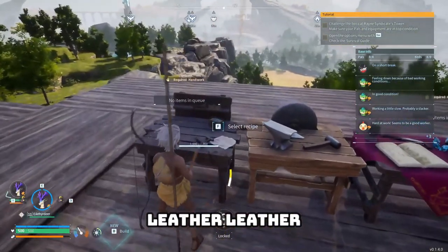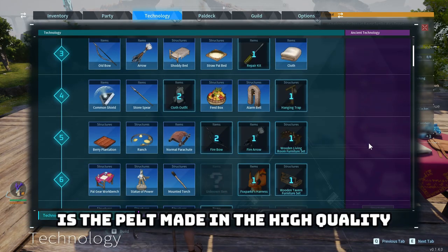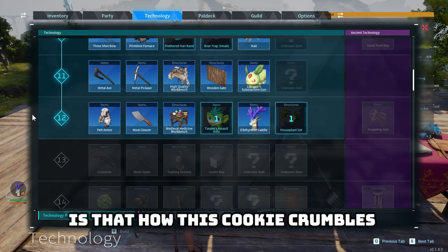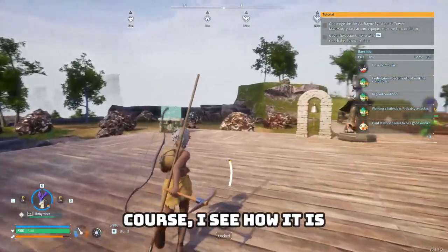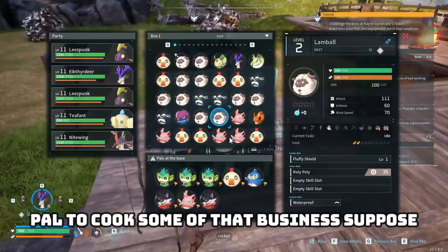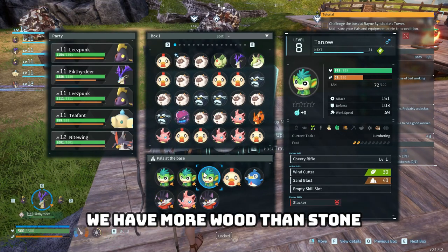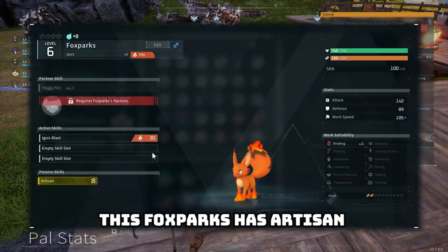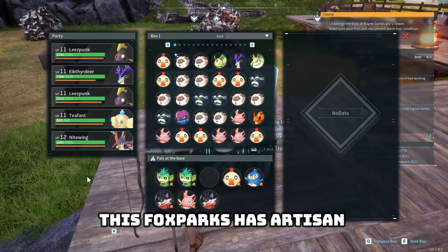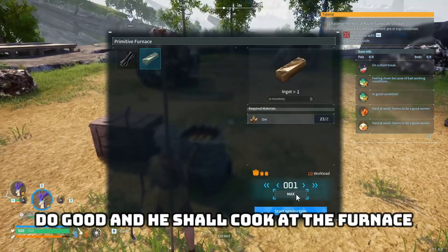Leather, leather, leather. Wait — why can't I craft it? Is the pelt made in the high quality workbench? It is, of course. I see how it is. We're going to need at least one fire pal to cook some of that. This Foxparks has the artisan trait, which means if he's cooking at the furnace he's gonna do good — and he shall cook at the furnace. I need many, many ingots, so get going buddy. Spit fire.